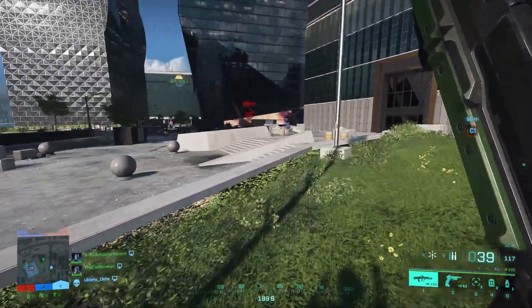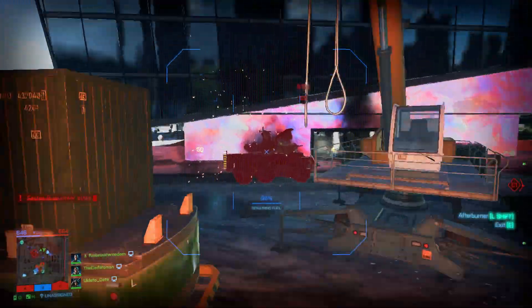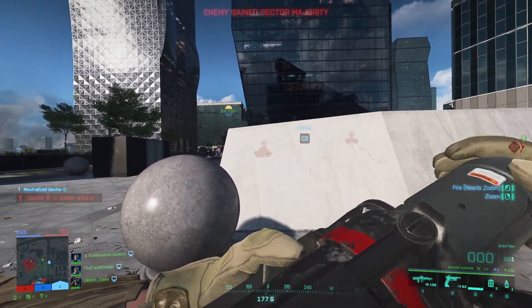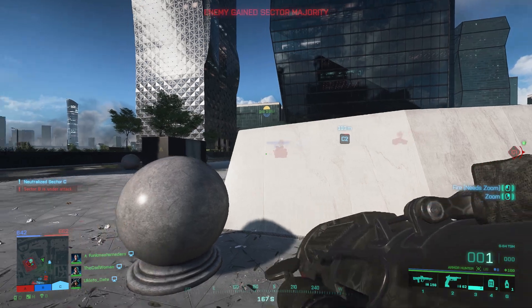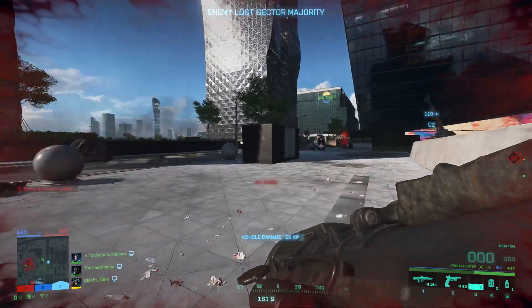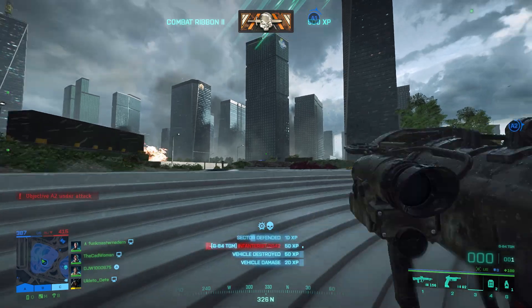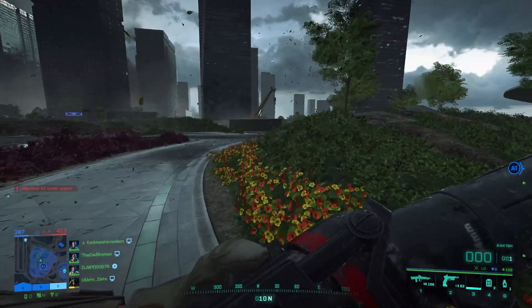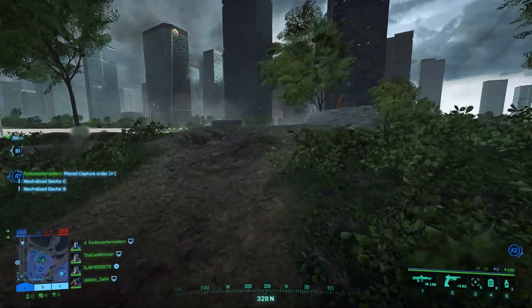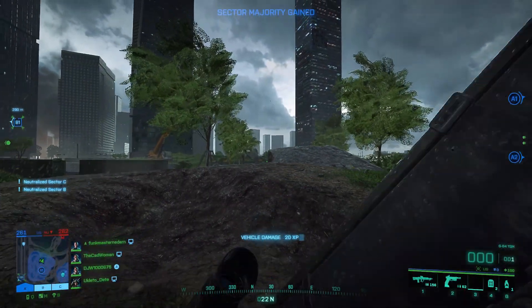The new specialist Liz also needs work — not just the mastery but her rocket launcher and ability in general. Everyone who has played Liz for a while agrees the rockets are far too weak. You can't even kill a Ranger with one hit, which you can do with a recoilless M5. Her launcher should deal more damage to all kinds of vehicles, or alternatively keep the damage and give her a third rocket instead of two. Her mastery should also count vehicle assists, not just destroys — it's really unfair if you bring a tank to low health and someone else gets the kill.